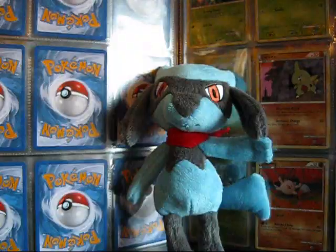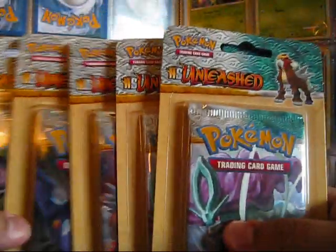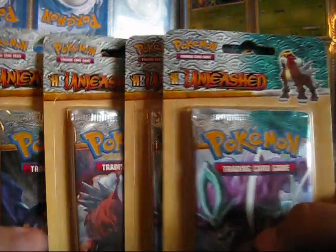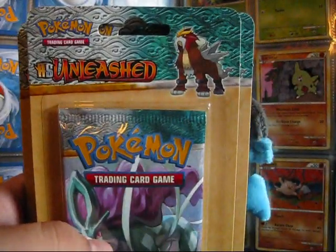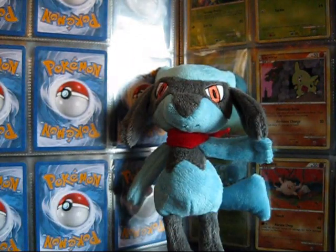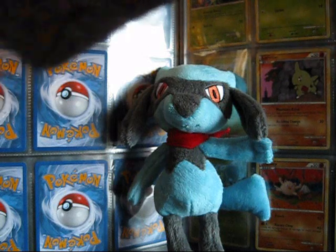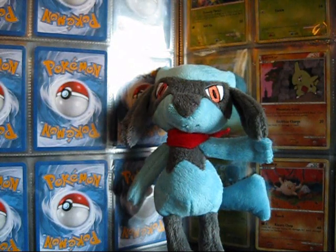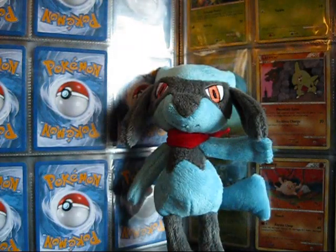Hey guys, it's Foxknock, and I'm back with the last five packs of my opening 10 HS Unleashed blisters. I got really good pulls in the last one — I got a few cards I really needed. Hopefully I can get some cards here. I also pulled a Raikou Suicune Legend piece, and hopefully I can get the bottom or top of the two I do have. I have Raikou Entei and Suicune Entei. I'd like to see how it feels to have a complete Legend piece.